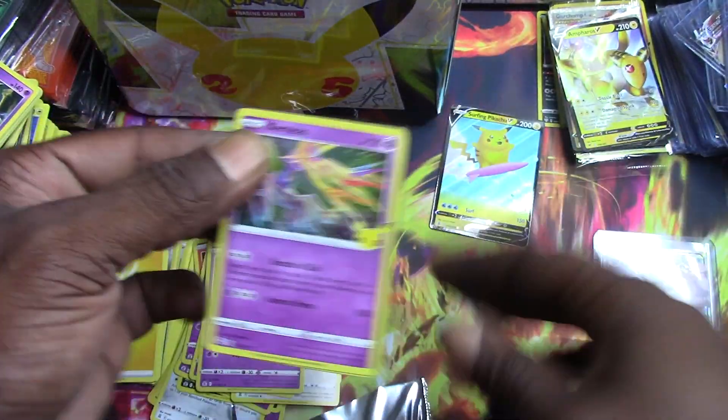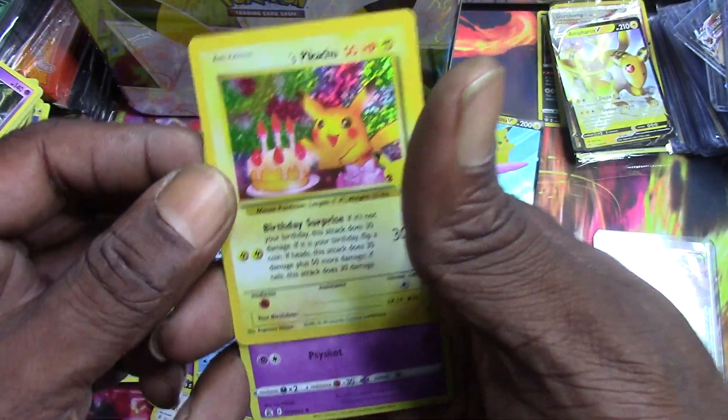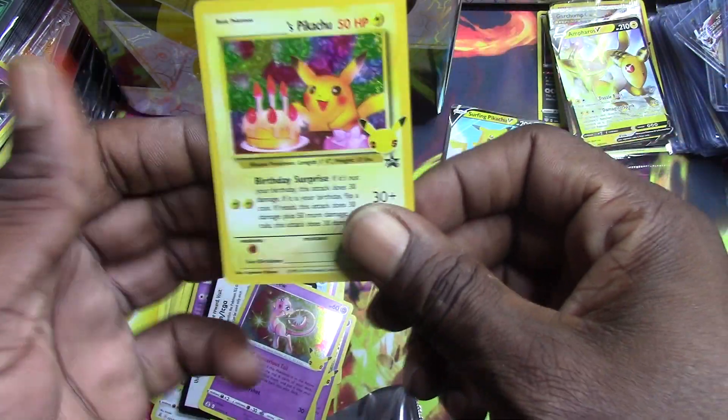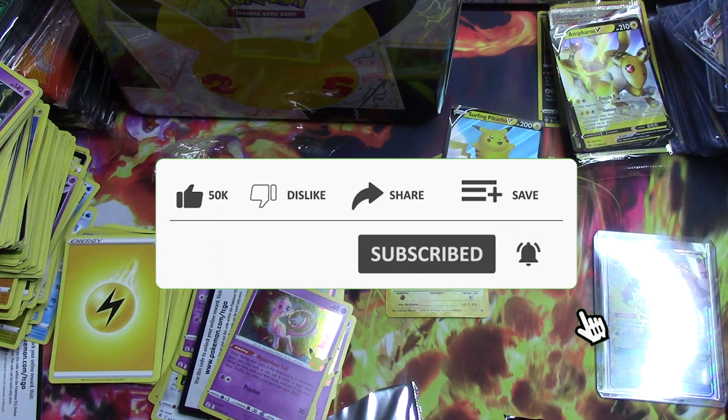Last pack magic — Urshifu, Kyogre, and a Pikachu's Birthday card and a Mew! That birthday card is a nice hit, guys. Like, comment, and subscribe — let's go!